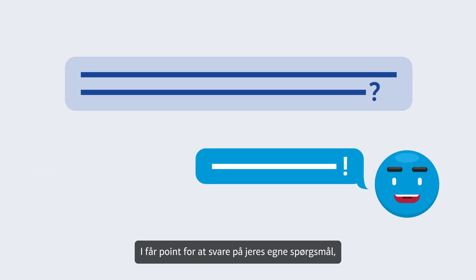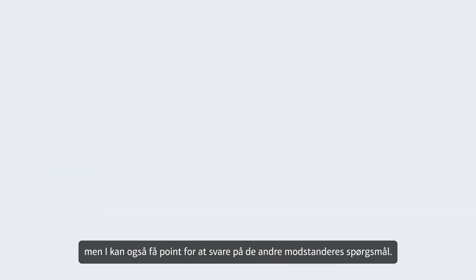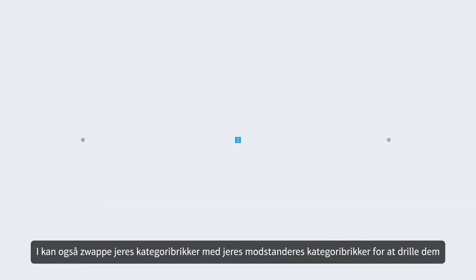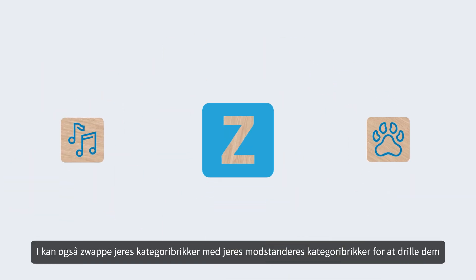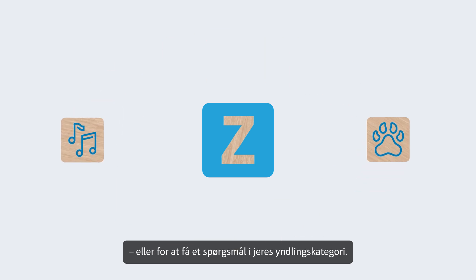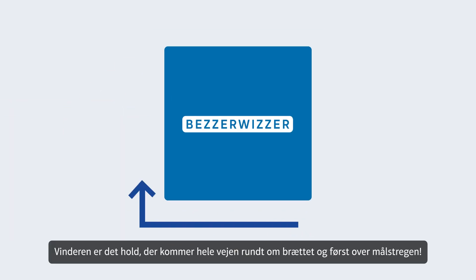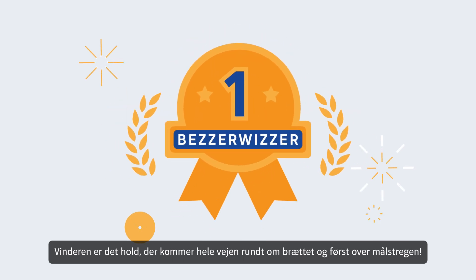You get points for answering your own questions, but you can also gain points if you answer your opponent's questions. And you can also swap category tiles with your opponents to tease them or to get a question in your favorite category. That's all it takes to make it all the way around the board and reach the finish line first.